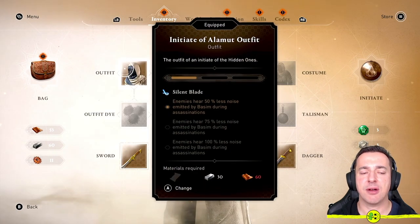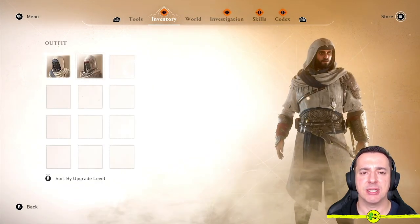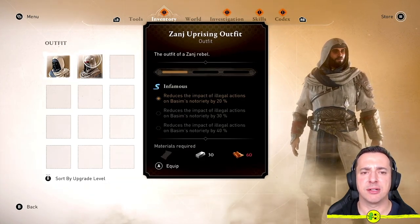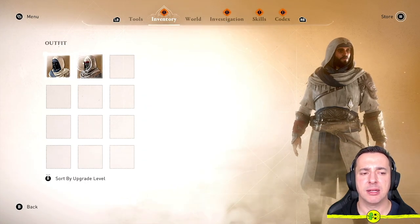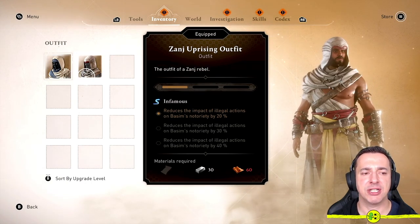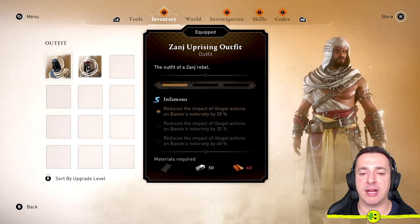So if you wanna change it, just hover over it with your left stick and down the bottom left-hand side, you see it says A to change. When we go here, you'll see the outfits that you currently have in your possession. So I've got the Initiate of Alamut outfit and I've also got the Zange Uprising outfit. If I want to equip this one, you can see if I hover over it, down the bottom left-hand side it says equip — so A for me. And there we go, I've changed outfit. If you're currently on that outfit, you'll see no option to equip it because you've already got it equipped.